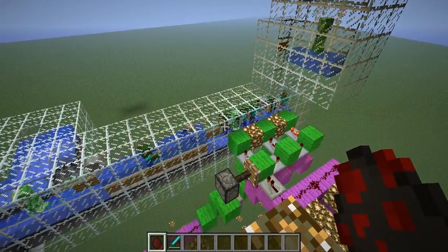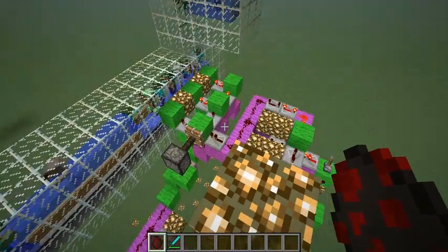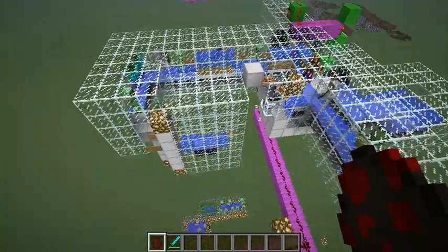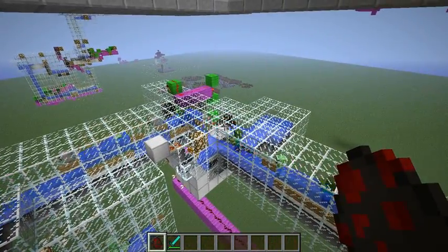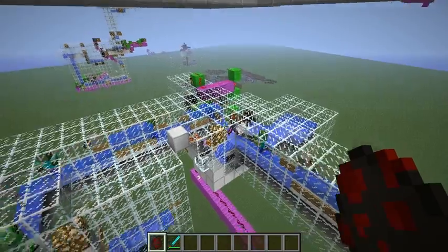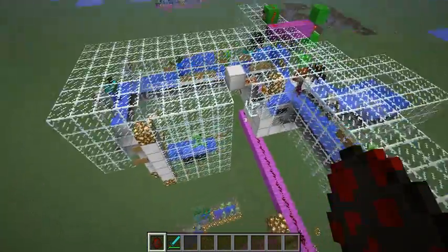We got a mob regulator here — it's just a clock hooked up to a couple monostables with some fence gates opening and closing. And I switched the target mob for the snow golem out to a spider, and that is because we can sort spiders based off of size, not based off a system like this.